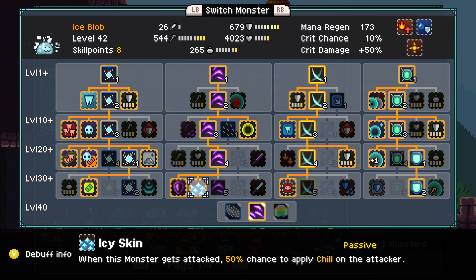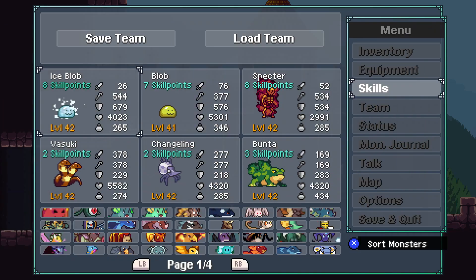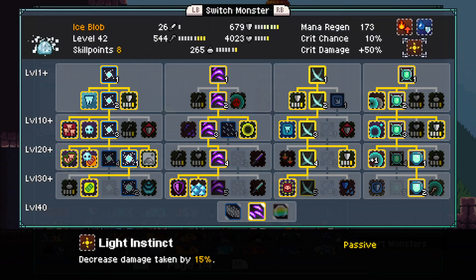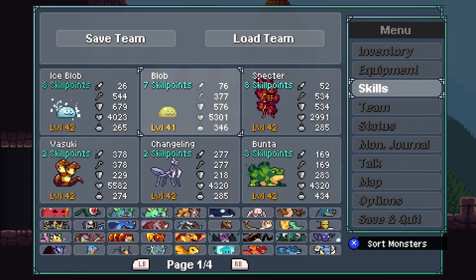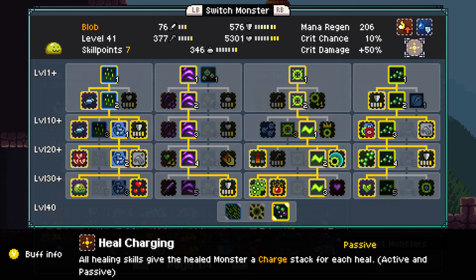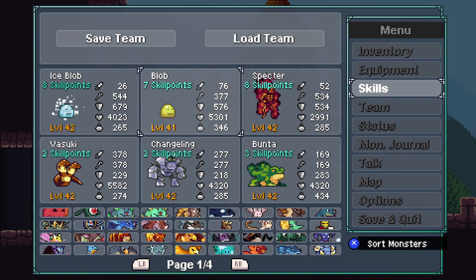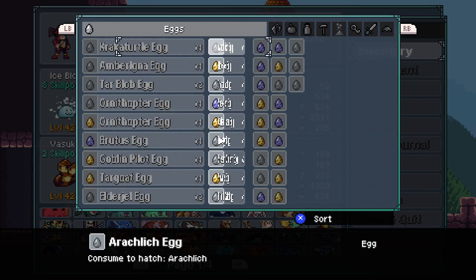We're going down the Arcane Bolt tree just to get to Icy Skin and Protector, so we have another source of Chill and just reduce damage. This is a light-shifted Ice Blob, so they take less damage. Our regular Blob is also light-shifted, so all healing gives charge stacks.